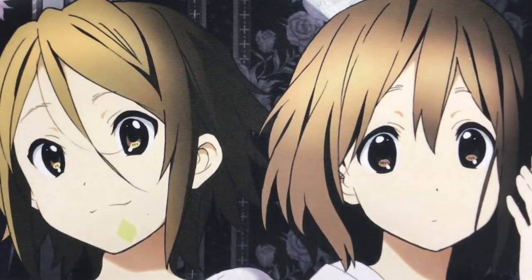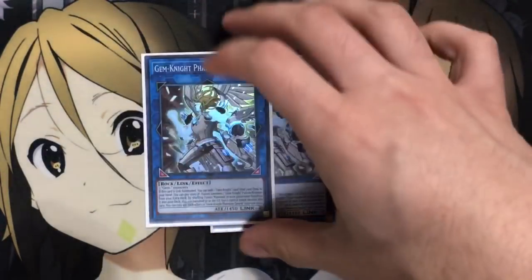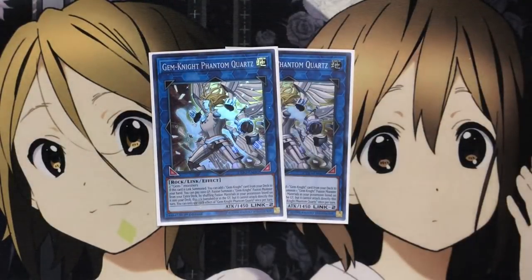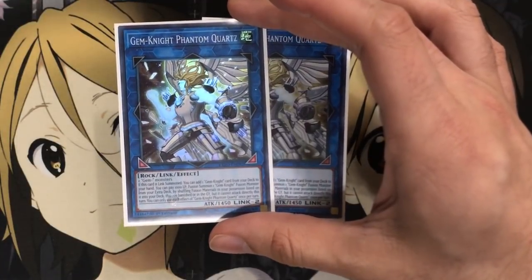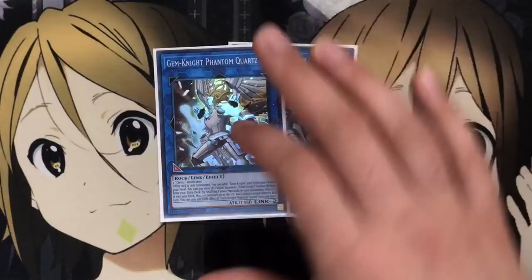The biggest thing I found with the deck was trying to have trap cards that run consistently. I almost didn't want to run traps, but there aren't many more spells I can fit, so a small trap lineup works fine. Moving on to the extra deck, I run two Gem Knight Phantom Quartz. When Link Summoned, you can add one Gem Knight card from your deck to your hand. You can also pay 1,000 life points to fusion summon one Gem Knight fusion monster by shuffling materials from your hand, deck, banished zone, or graveyard — though it cannot attack directly that turn. Each effect is once per turn.